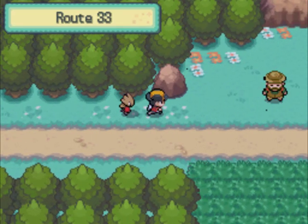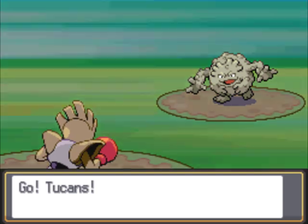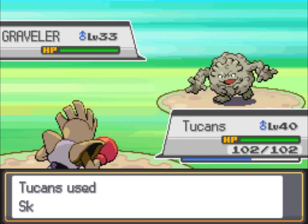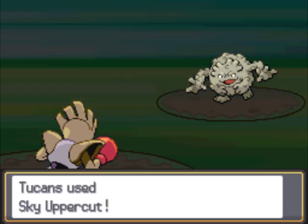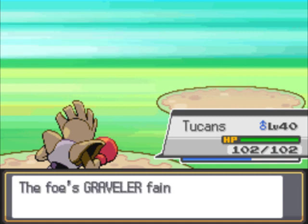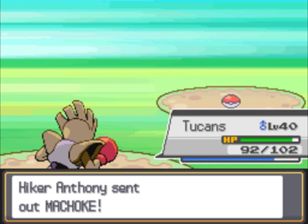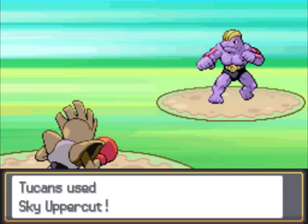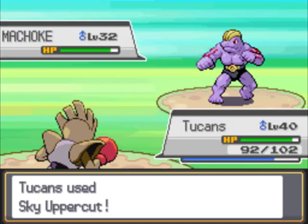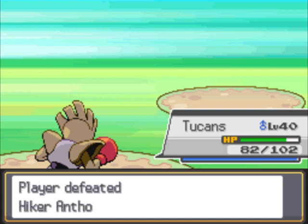Next route. Sorry if my voice seems a bit raspy — I've recorded a lot of stuff today and I'm starting to get a bit of a cold. This guy is next. Hitmonchan versus a Graveler — pretty much good odds for me since I can go for Sky Uppercut. I gave him Sky Uppercut over Drain Punch for more power, and Sky Uppercut does get the boost from Iron Fist as well. Close Combat also gets the boost, and Hitmonchan does learn that eventually. A Machoke — I thought it was a Machamp. These guys can rematch you more than once, so it could be a future fight.